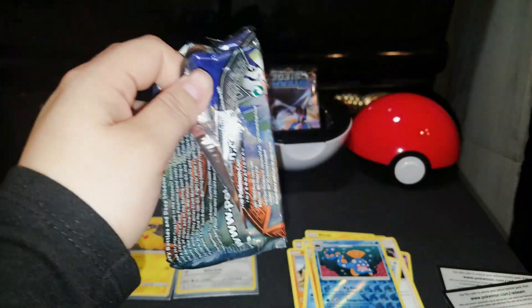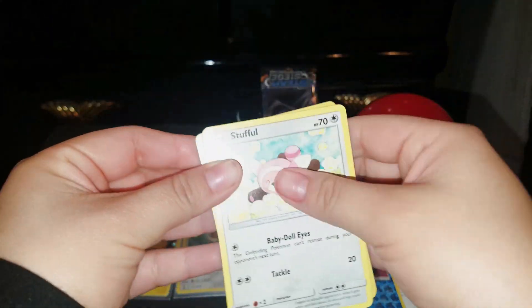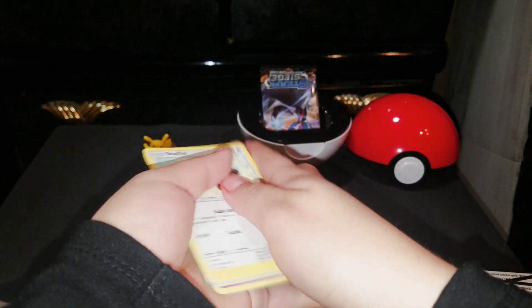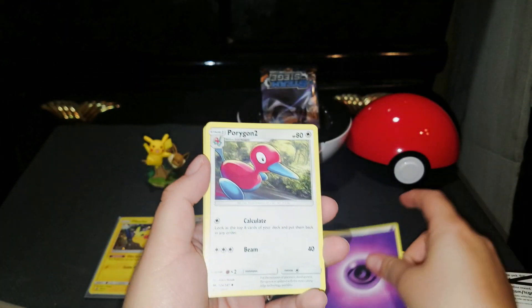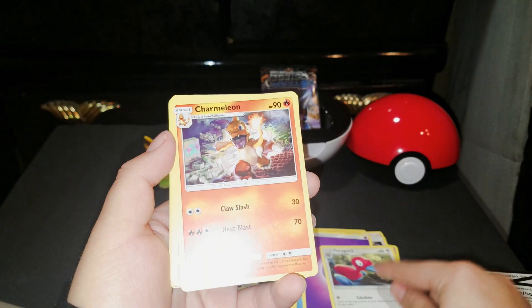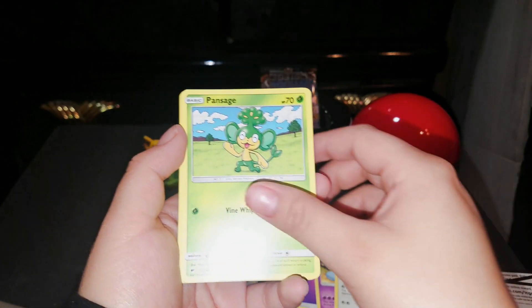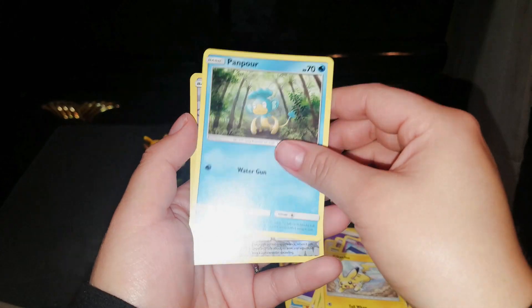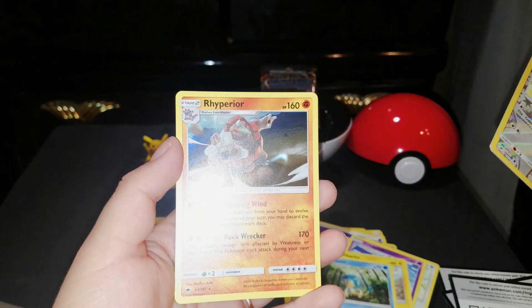The Burning Shadows pack. A Psychic Energy, Porygon, Charmeleon, Wobuffet, Stufful — very cute — Hano Sage, Crabrawler, Pikachu, Pamper, a Reverse Foil Stufful, and Rhyperior.